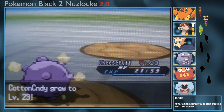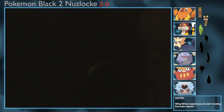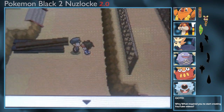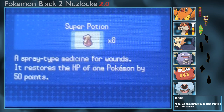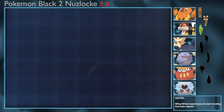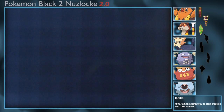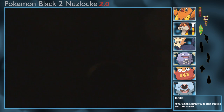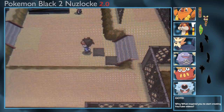Cotton Candy grew to level 23 and that takes down the police officer's Pokemon. That is why Eviolites are great items. I'll use a Super Potion on Cotton Candy. Cotton Candy is gaining levels nicely. Let's put Chili up front since they haven't had much screen time.